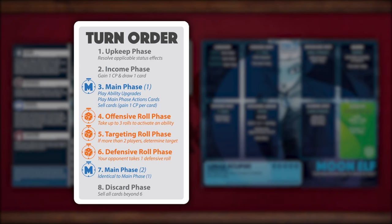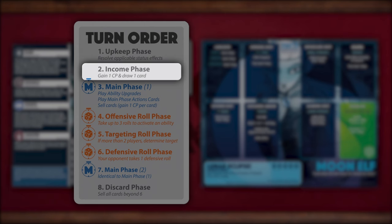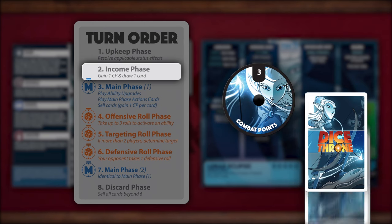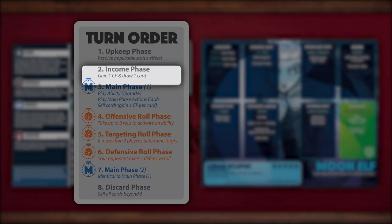Now let's see a turn in action. This helper card is a convenient reference while learning the game. During your upkeep phase, apply any applicable status effects, such as Poison or Burn. Since the game is just now beginning, none of these status effects apply. During the income phase, players gain 1 combat point and draw 1 card. However, the player who goes first must skip their income phase for their first turn only.